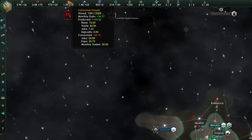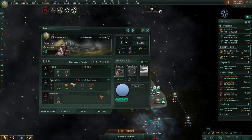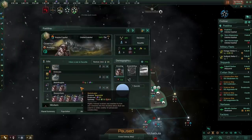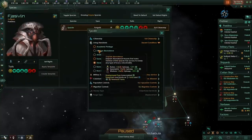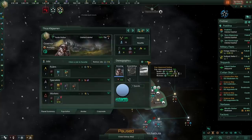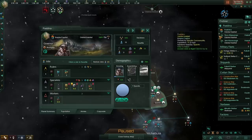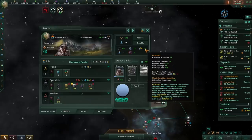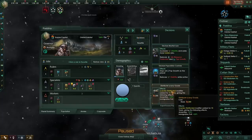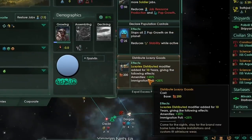We're going to have no problem with consumer goods — I'm actually going to be selling as many as I can, pushing those consumer goods into more researchers. I should also change to academic privilege because there's going to be no harm from the extra consumer good upkeep, and the 10% bonus to research output plus the happiness bonus will further boost stability. Distributing luxury resources is a no-brainer at this point — just make sure you're not already at the 20% max amenity bonus, in which case there's no use in distributing luxury goods.